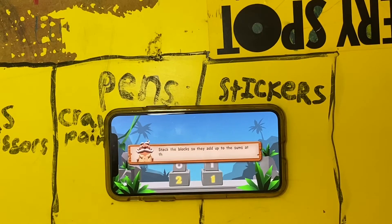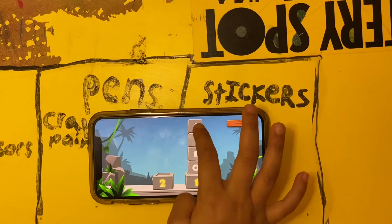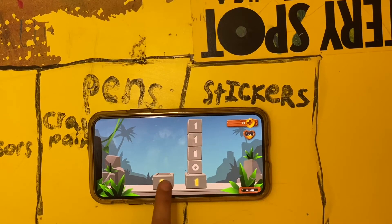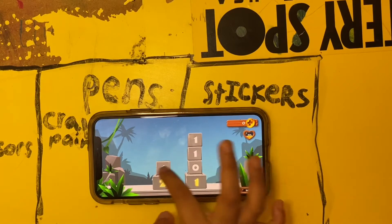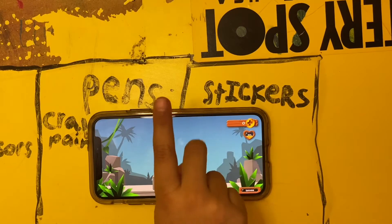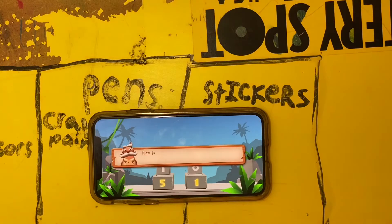Stack the blocks so they add up to the sums at the bottom. So what they did is they asked me to keep adding blocks until they add up to this sum, number two. So I'll take one, one. But one is only one. I take one, and see in my hands, one and one — it makes two, right? Nice job!